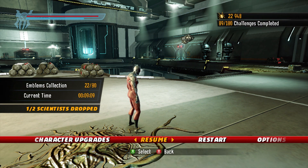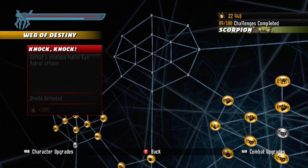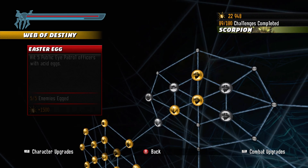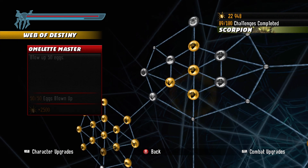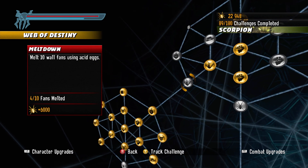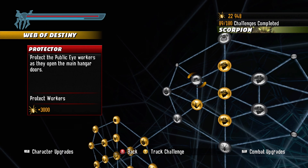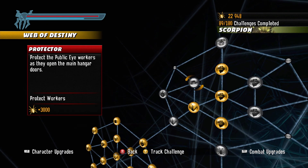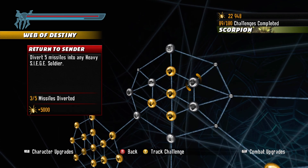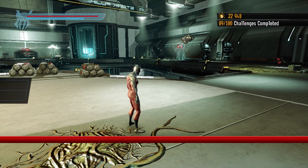Let me pause right here and go to the Web of Destiny — let's see what we have in the Scorpion level. Knock knock, Skeleton Key, Easter Egg, Omelette Master — okay, so we got four challenges done. We still have to hit hidden spiders, melt four wall fans, defeat all enemies in four minutes, protect the Public Eye Patrol Officers as they open the main hangar doors, defeat thirty Scorpion creatures, divert five missiles into any heavy soldier, and forty-five emblems.